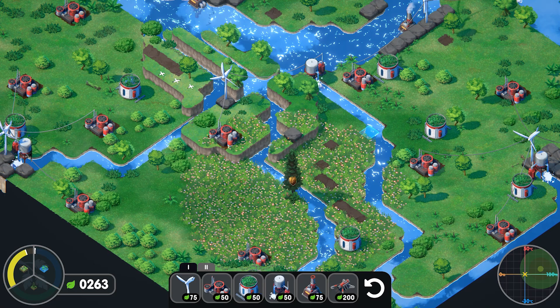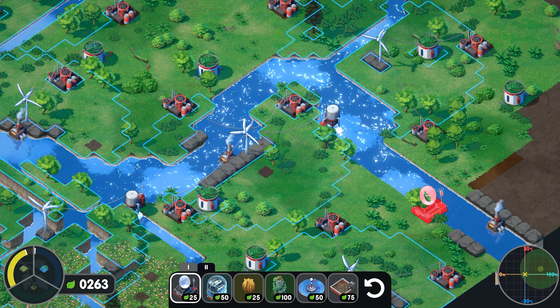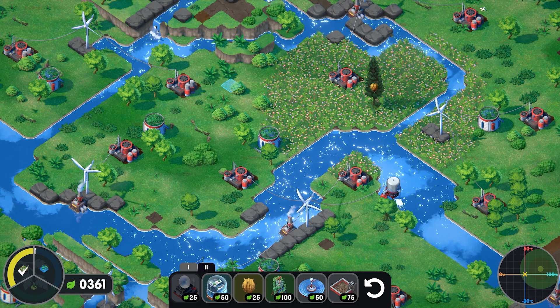We need to get this research center — it reduces the cost of scrubbers, pumps, and calcifiers. I should have put this out earlier so it reduces the cost of everything. Dang it, I wasn't paying attention. We can put another beehive right here and make some more meadow — beautiful!